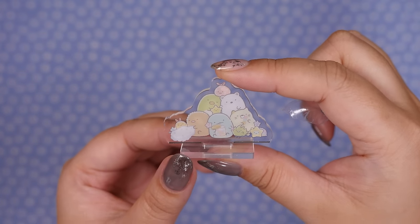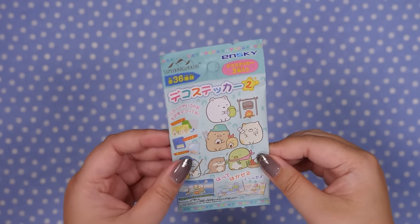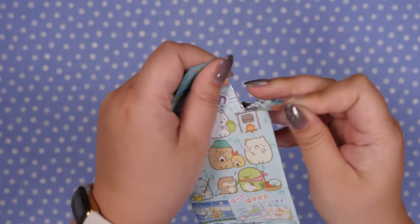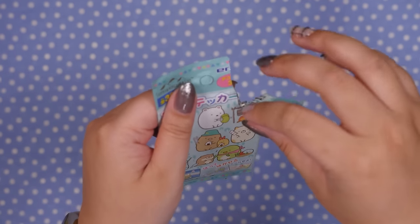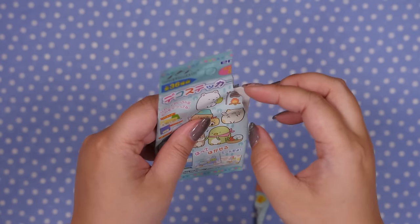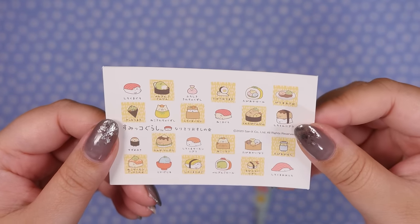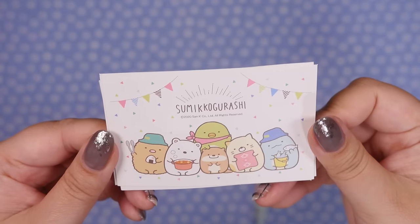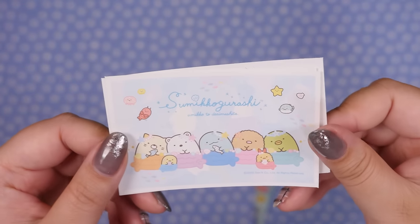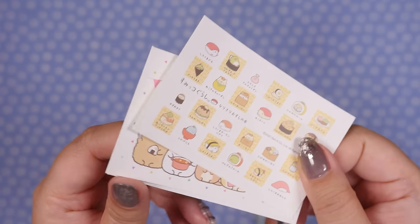Should I try to collect the full set? Since we're on the topic of Sumikogurashi, here are some deco stickers. I always enjoy these — I've never really collected them seriously, but they're fun to open, and I like putting them in stationery swap packs or using them for journaling. Here's the first one: Sumikosushi, then a camping/outdoor one — look at the little otter! — and then an ocean mermaid theme. Three stickers in a pack.